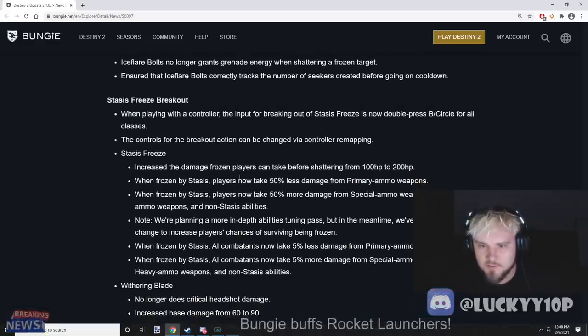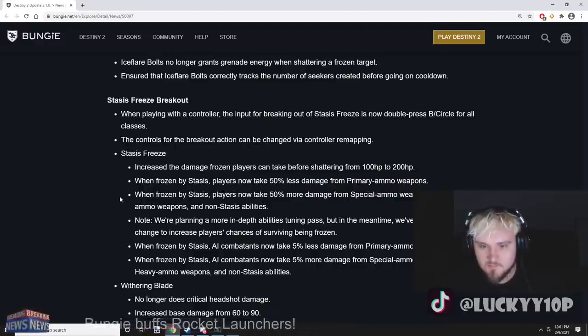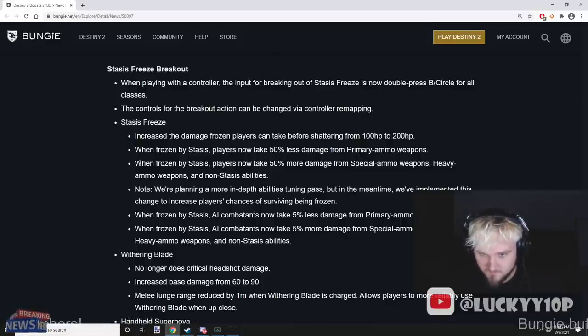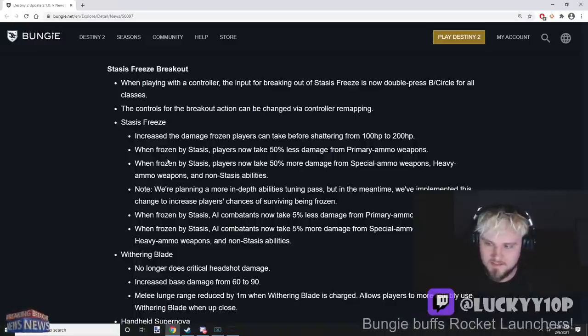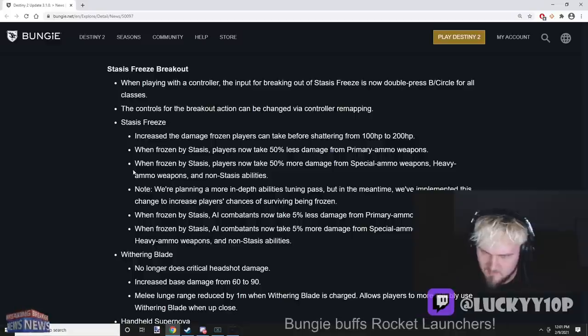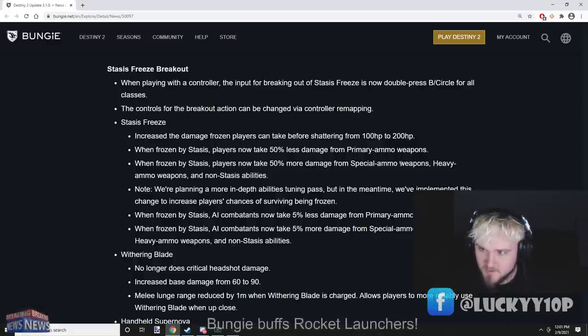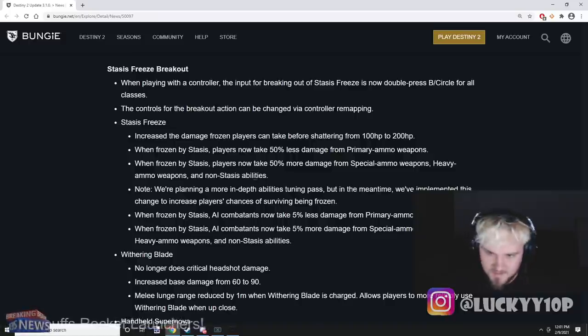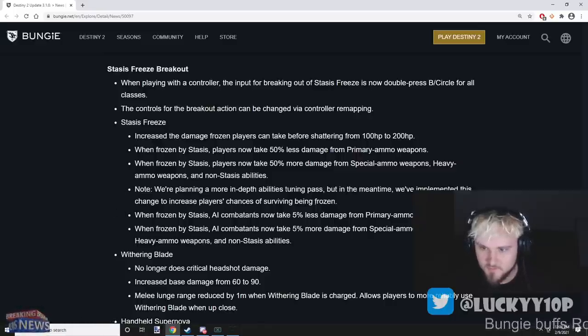Major stasis freeze changes: increased the damage frozen players can take before shattering from 100 HP to 200 HP. When frozen by stasis, players take 50% less damage from primary ammo weapons, but take 50% more damage from special ammo and heavy ammo weapons. So if you get sniped in the body while frozen, you'll die — but a primary weapon won't kill you as easily. The note says they're planning more in-depth abilities tuning, but in the meantime this change increases players' chances of surviving being frozen.